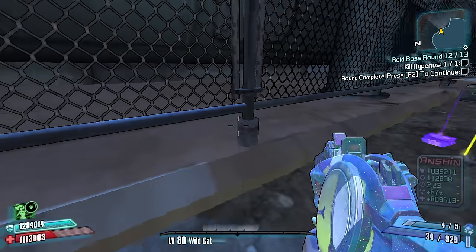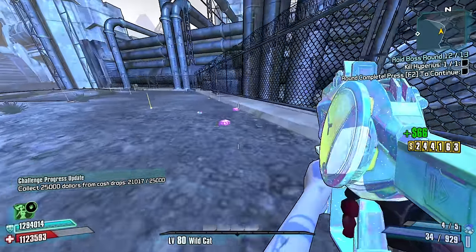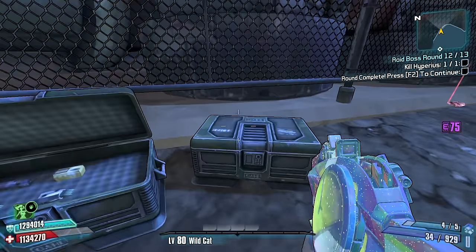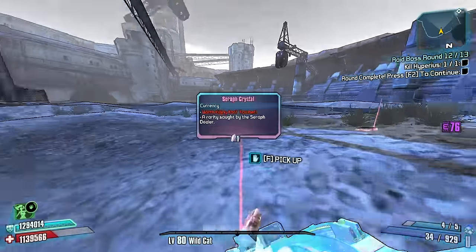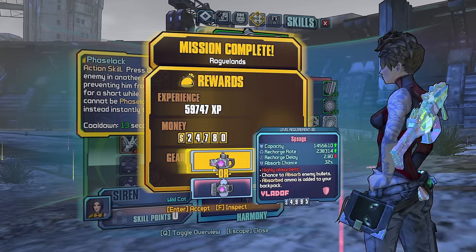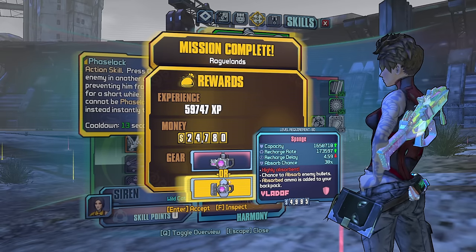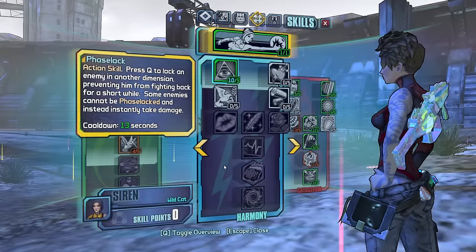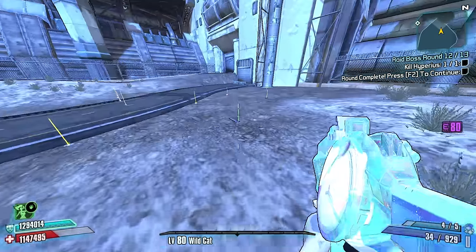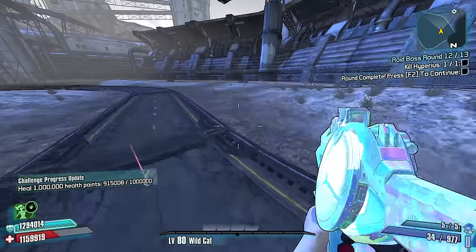That's a pretty nice shield, not gonna lie. Should we go endless? Should we continue on, should we press forward? Let's see — a sponge: chance to absorb any bullets, added to your backpack, highly absorbent. I wonder how absorbent it is — it only says 38%. I could look it up. Serif Crystals — I don't think I'll be using those for anything.